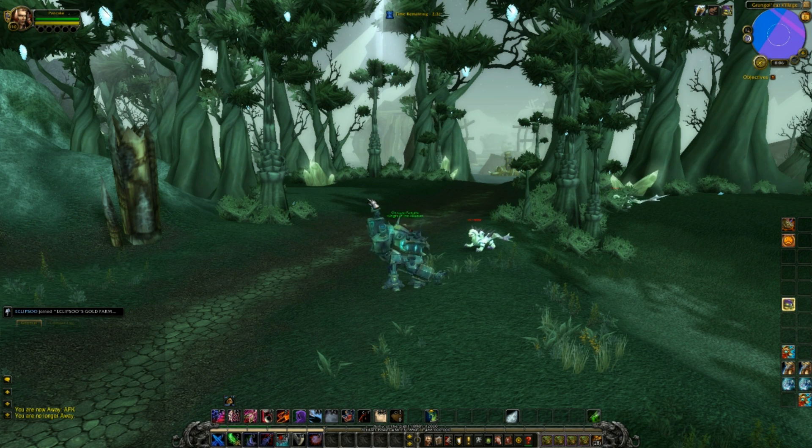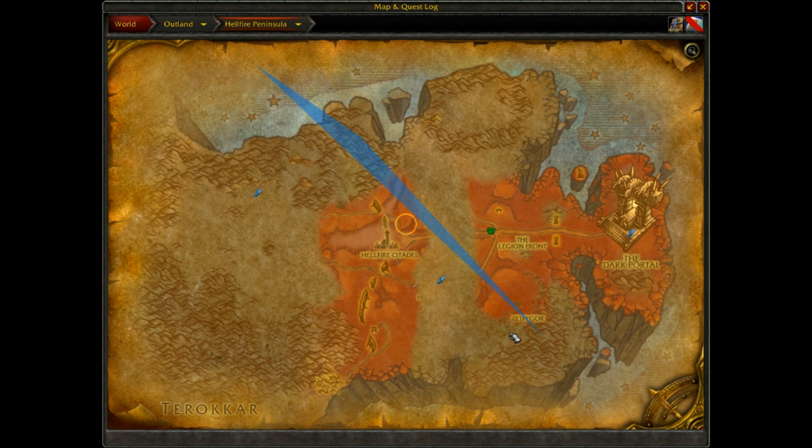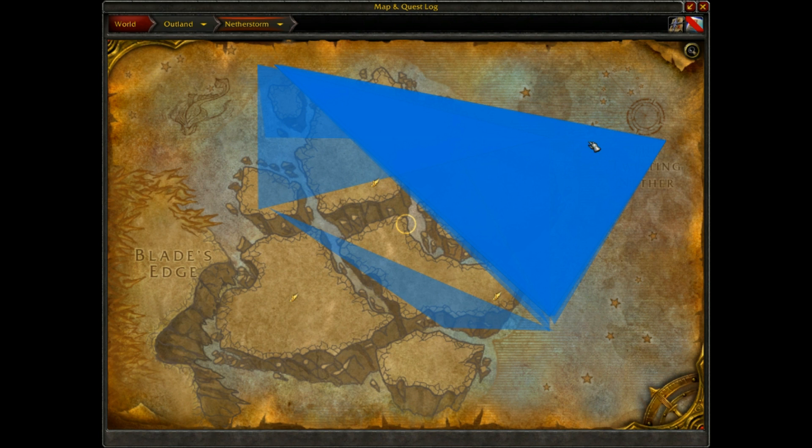What we're going to be talking about is NPC Scan Overlay, which, partnered with NPC Scan, allows you to see the path of rares and other things. As you can see, it's a little bit broken right now. Usually you'd see a rare path here, here and a couple of other places, like squiggles over here. Hellfire Peninsula has got a big line and then Netherstorm, as you can see, it's pretty bad.